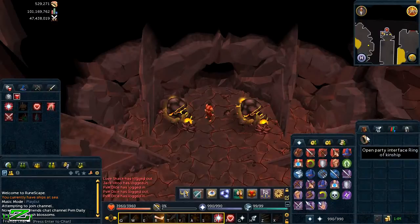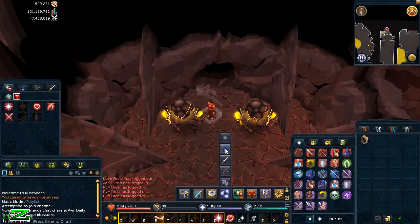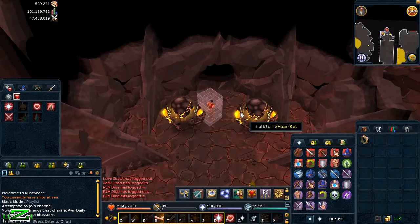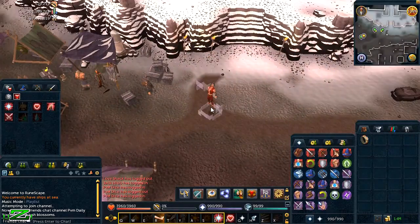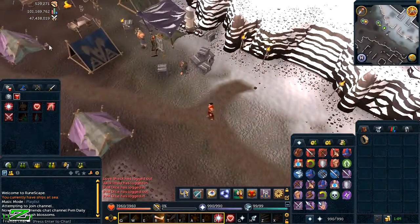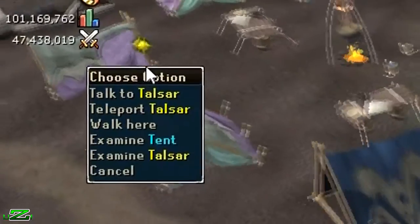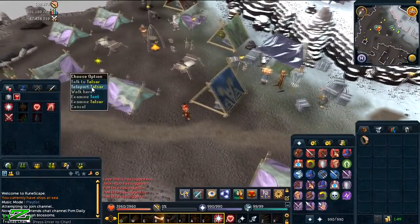Sinkholes are a Distraction and Diversion that can be done twice a day and appear after hour increments but under the half-hour mark — so basically they will appear at 1:30, 2:30, etc. all day. Getting there is quite easy as there are free teleports to the location three times a day, which is really useful since the maximum cap is two times a day. All you have to do is teleport to Daemonheim, then run west of the Rewards Trader to a guy named Talsar, right-click him and teleport. You can teleport to the location before the sinkhole has even appeared and it will tell you how many minutes until it appears.